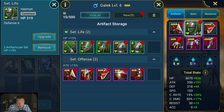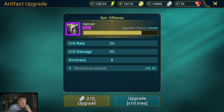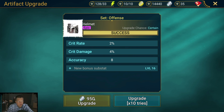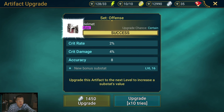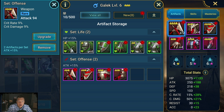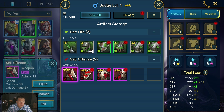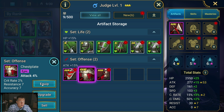Right now we have three attack pieces; we want a fourth. We'll put this helm on Galak and bump it to level four — we're hoping for crit rate, but it gave us accuracy, which isn't super great but it's okay. Then we want to gear up Judge. This chest rolled attack percentage as the main stat — remember that's what we want on a chest — and it also has crit rate as a substat, so that's a pretty good chest as well.